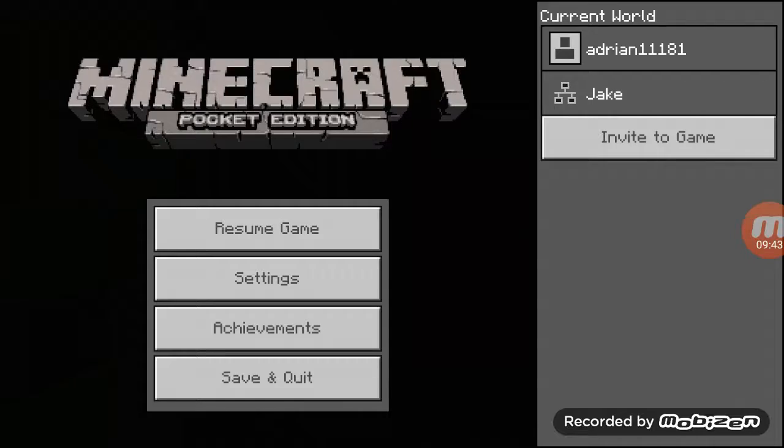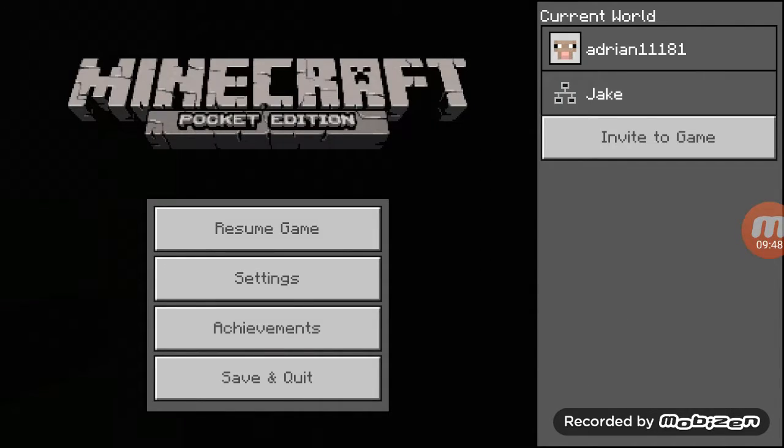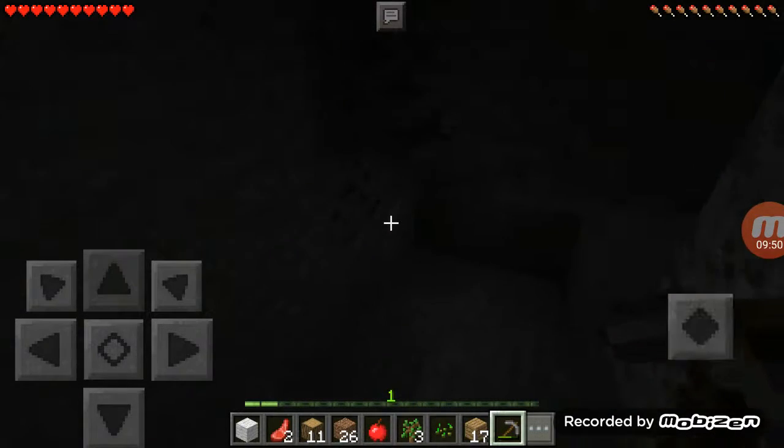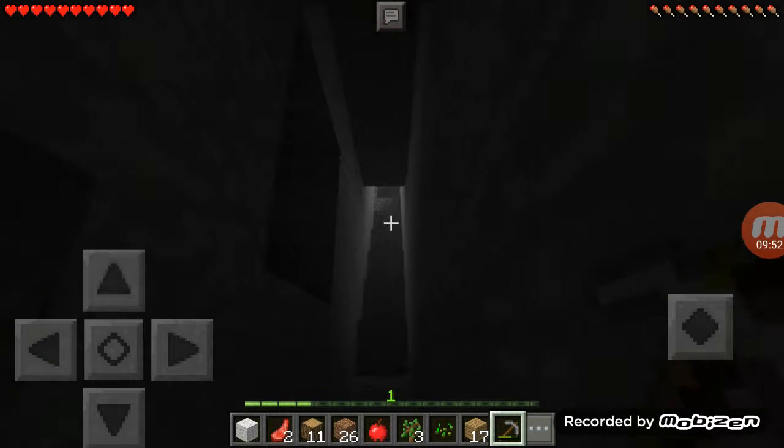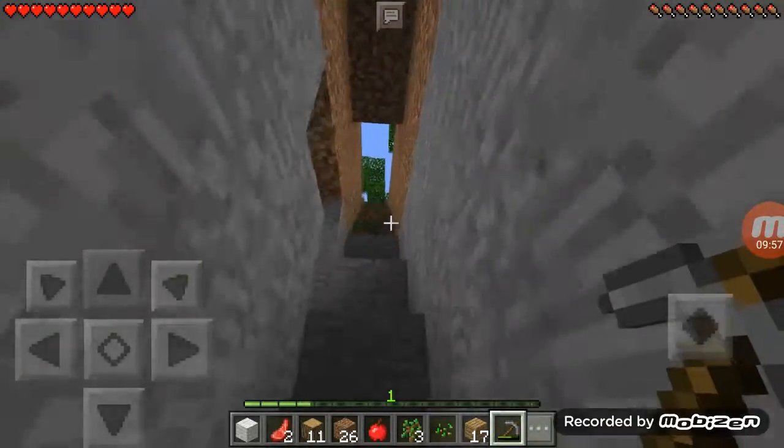I'm just gonna double-check if this is on Easy, cause I'm not losing any hunger. Yep, it's on Easy. So I'm going back to the surface with 19 coal and 10 iron — not so bad.